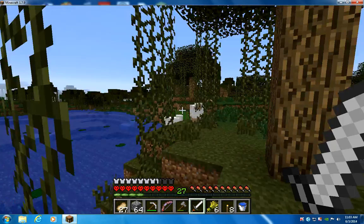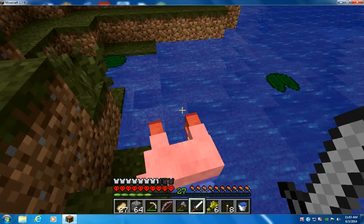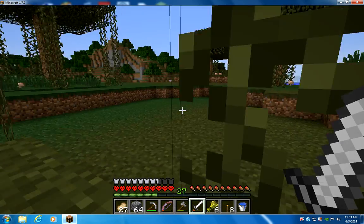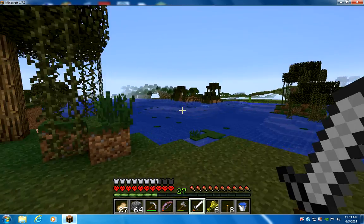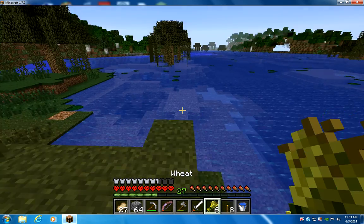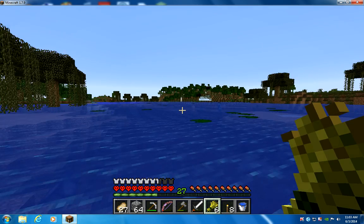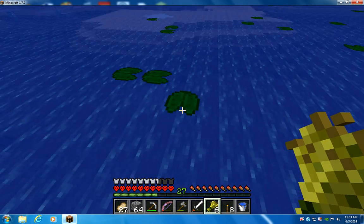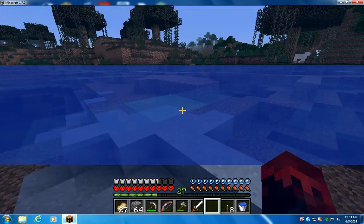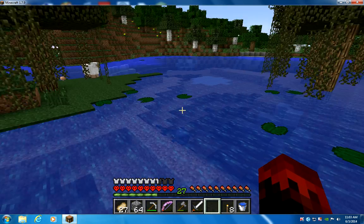We need some kinda secret way mobs couldn't get into my waterfall house thing area. We got five wool on us. We wanna be mob proof so it'll be really hard for me to die. Looks pretty cool over there. Actually, I'm just gonna make it out of stone — kinda sounds boring, but that's what I'm just gonna do. We're gonna see how much we like it.